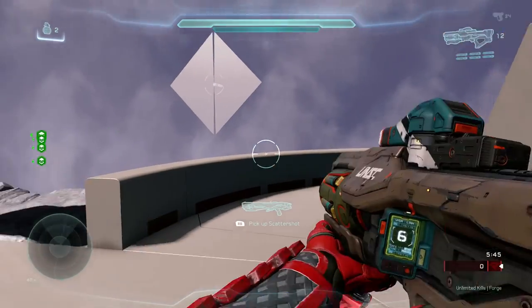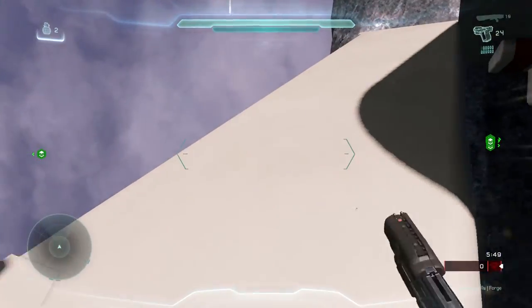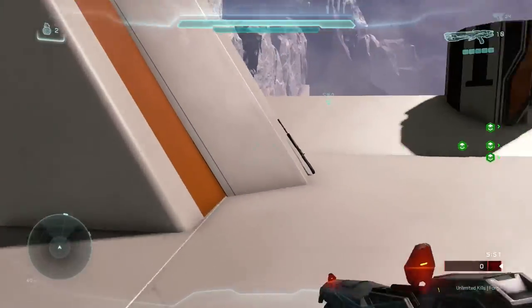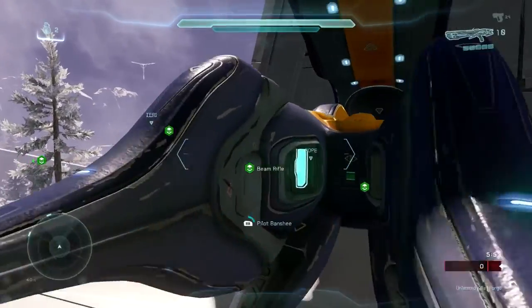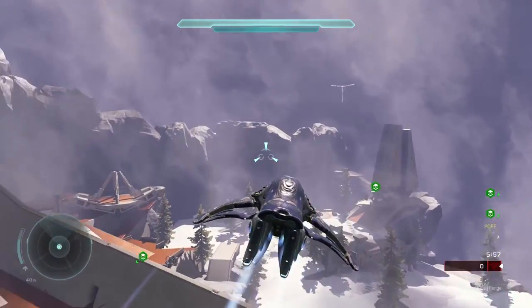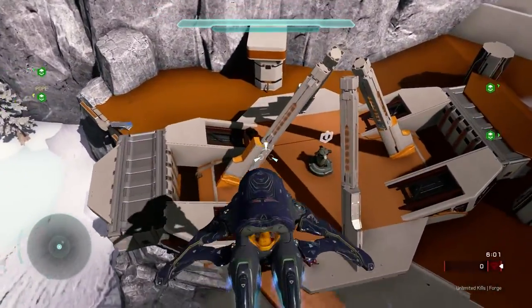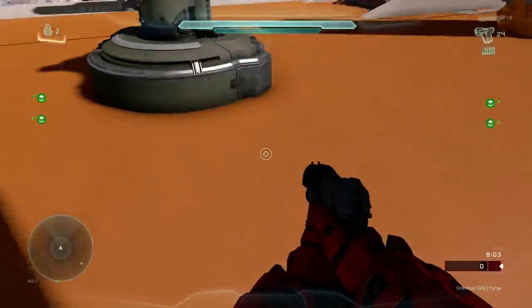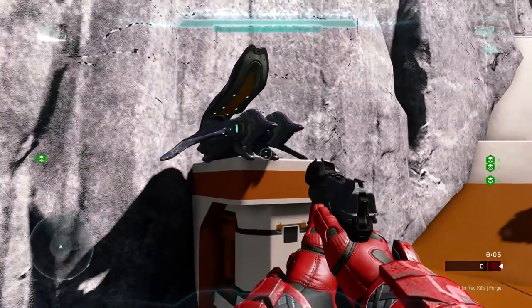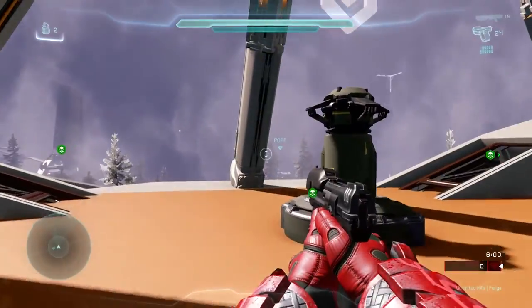Here it is — the third Stronghold in the middle of the map. There's a shade turret — you don't see shade turrets used much. It has two variants — oh it's the powerful one, the anti-air one!